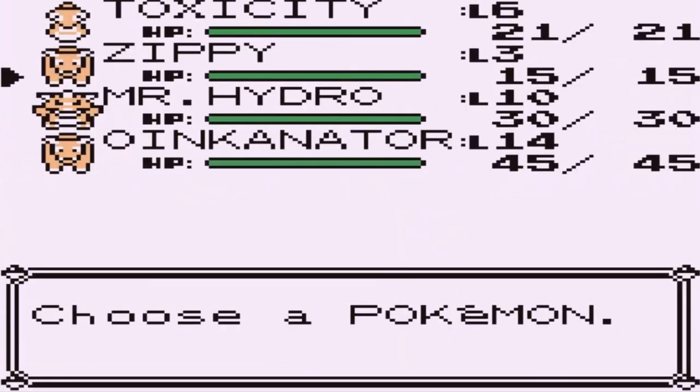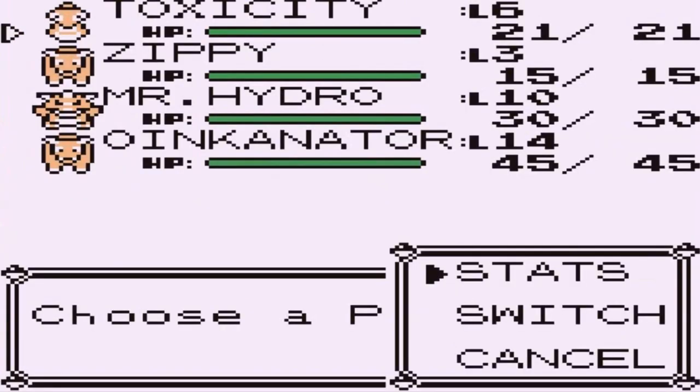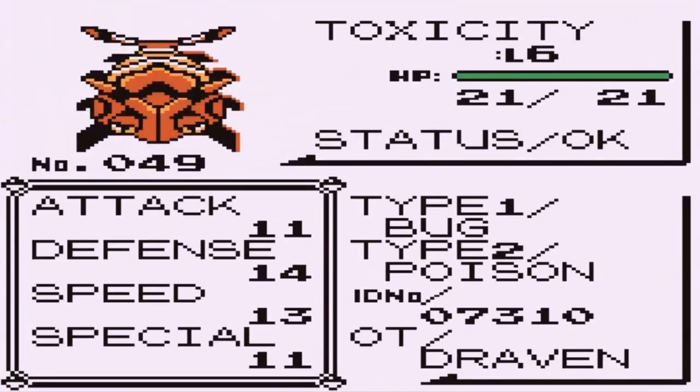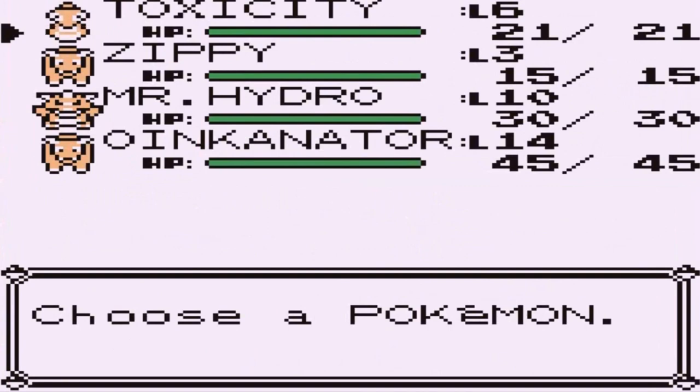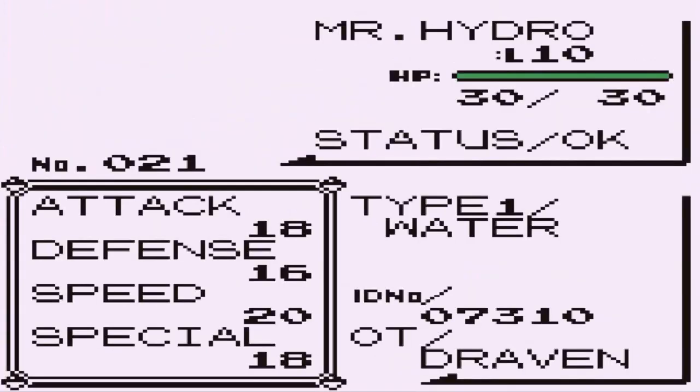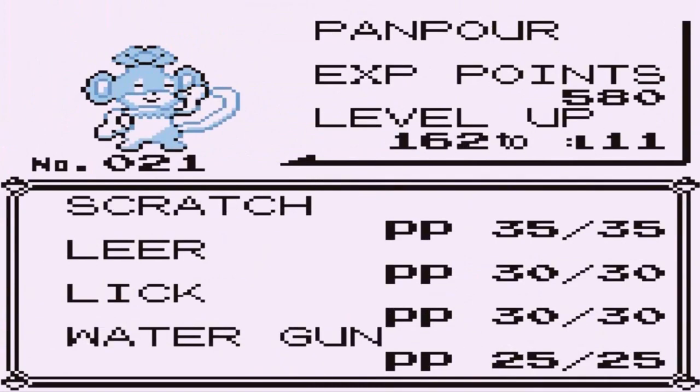Zippy's Quick Attack will be useful for future captures. Toxicity grew a few levels — it was a little bit of a hassle, but it is what it is. The most levels we've gotten were on Mr. Hydro, because he is the key Pokemon to have against this first gym leader.